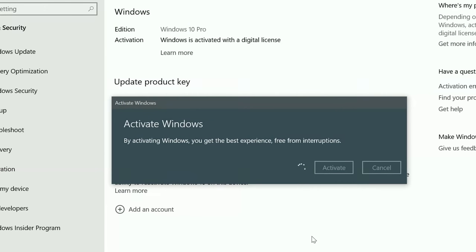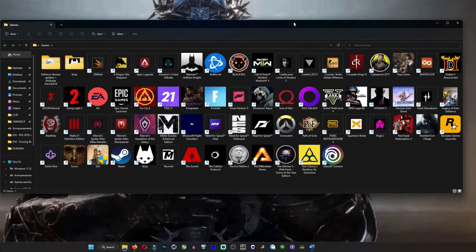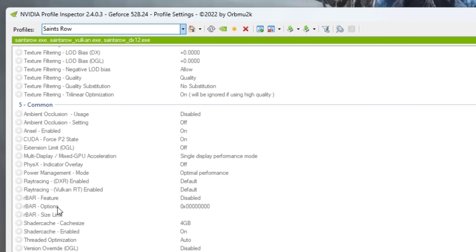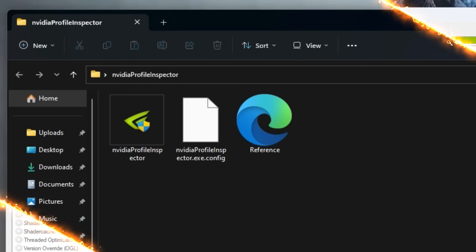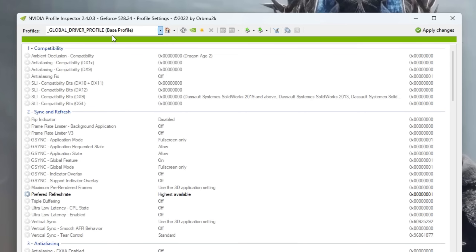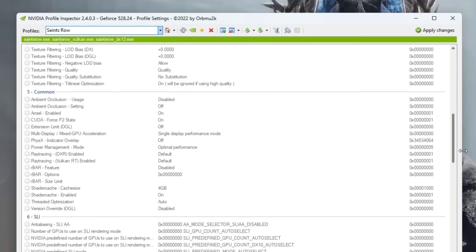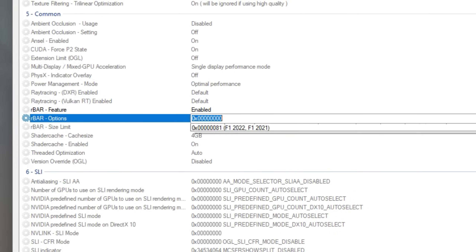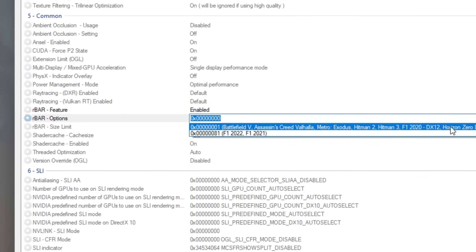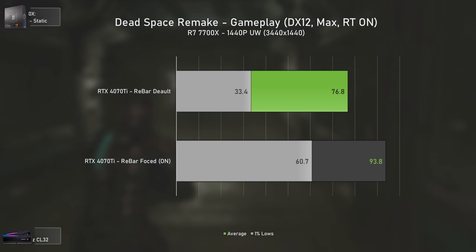Before making this video, I checked which games I had that, according to Nvidia Profile Inspector, did not have Resizable Bar enabled in the drivers — and found at least 10 of them. Force-enabling Resizable Bar is pretty easy: run Nvidia Profile Inspector, go to the profile search bar, search for your game, scroll down to Division 5/Common, then enable the ReBar feature. For ReBar options and size limit, just use preset profiles from games like AC Valhalla or Battlefield 1.